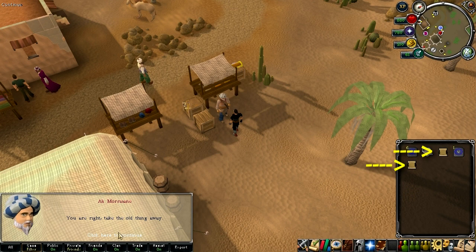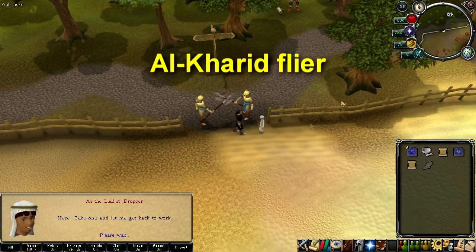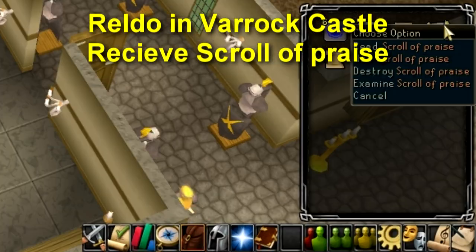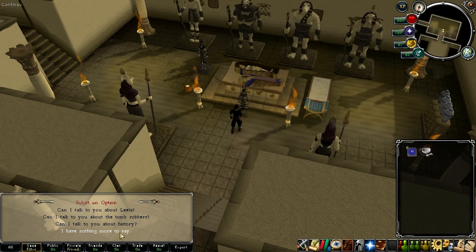He'll give you a piece of paper with the mummy's name on it. While wearing the activated Ring of Charos, talk to him again and he'll give you another piece of paper. Run north between Al Kharid and Varrock and get an Al Kharid flyer from a little kid. Talk to Doctor Eldo in Varrock Castle and he'll give you a scroll. Go back to the Queen in the pyramid and talk to her about her name and personality to complete the quest.